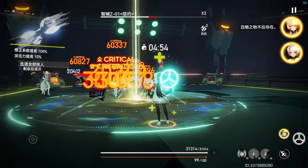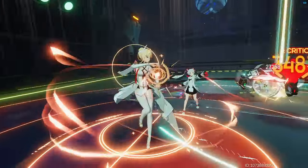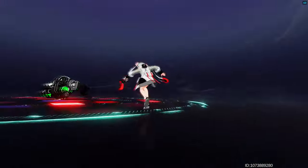Heimdall's ultimate will provide a 1000 bonus attack power to herself and teammates inside her ring. To bypass this ring restriction, just use her with Akuni; otherwise make sure you're standing inside her ring to get the buff.